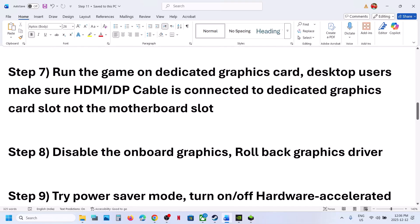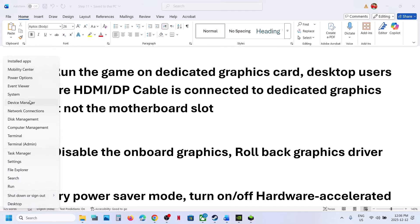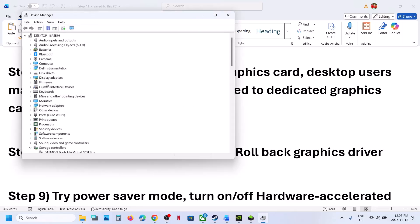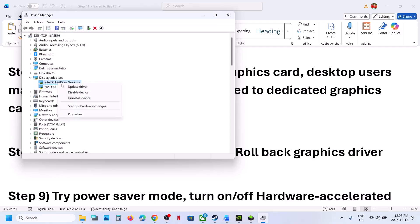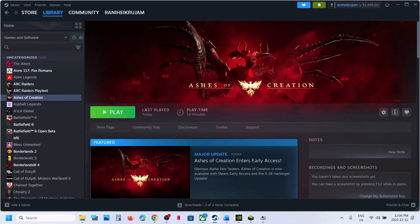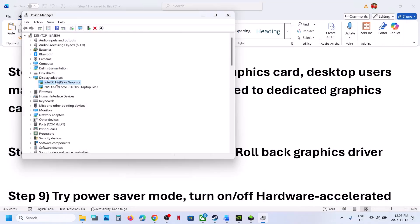The next step is to disable the integrated graphics card. Right-click on the Start menu and go to Device Manager. Expand Display Adapters — if your computer has dual graphics cards, like Intel and NVIDIA, you need to disable the integrated graphics card. Make a right click on it and click Disable Device. Relaunch the game and check. Once you are done playing, or if you face any problem, you can come back and enable the device again.